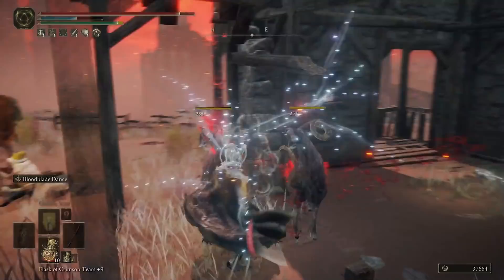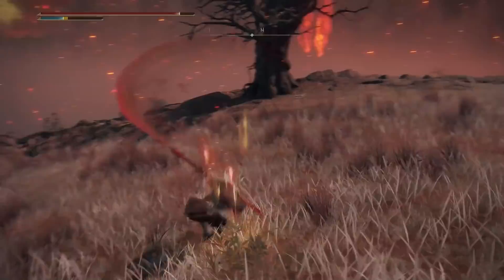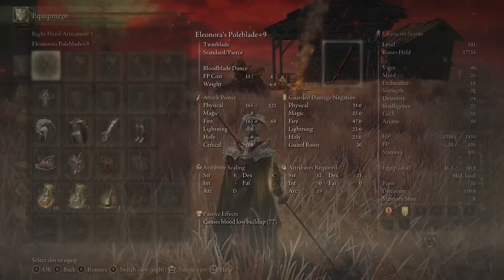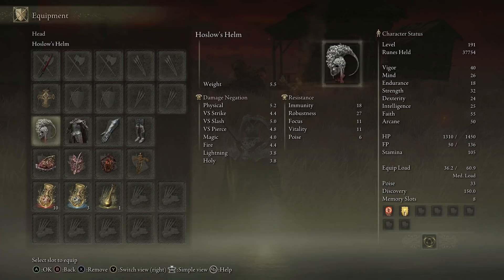This Poleblade is fantastic for a Bleed build, a Dex build, and it's a lot of fun with the moveset. Your left trigger is insane, and if you double press it you do a backward step to evade enemy attacks. Two-handing the weapon gives you a really cool right bumper moveset with lots of successive attacks, making the Rotten Winged Sword Insignia even more effective. That was a look at a build for Eleonora's Poleblade — I'll be back with more. Let me know your thoughts in the comments and I'll see you in the next one.